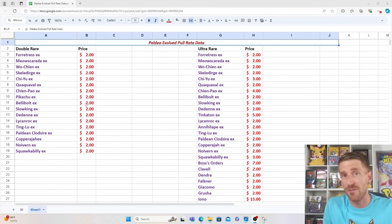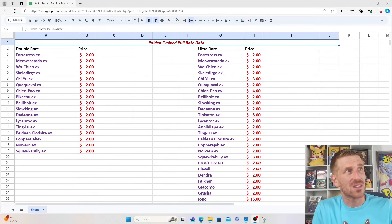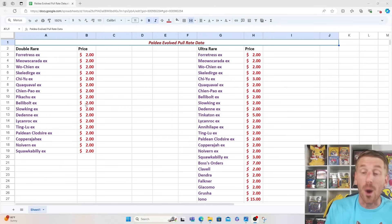Looking at the Double Rares, unfortunately they don't hold value very well since you're getting like 5 or 6 per Booster Box, unless it's something super ultra competitive — like that Teal Mask Ogerpon, which is selling for $8, $9, $10, or Regidrago V, which was selling for a little bit more at one point. Once you have a card doing extremely well in competitive play, like Iron Thorns or Raging Bolt, that definitely helps things out.